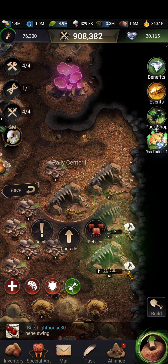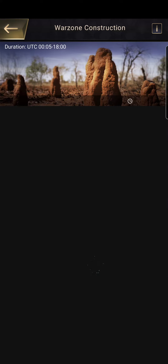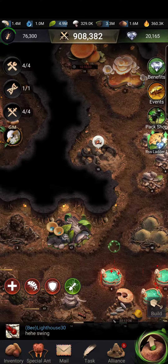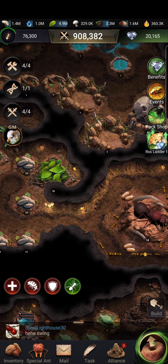What you want to upgrade is your collectors — just enough for gathering so you can gather all night for your echelons. The warzone construction also completely benefits this class feature. I can show you right here — it's just gathering buffs, wet soil gathering. It's just great for more resources, even with no buffs at all, if you upgrade your queen.